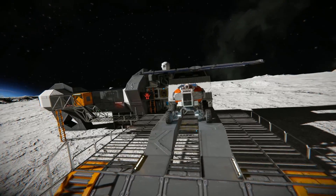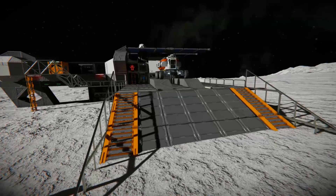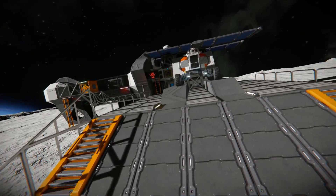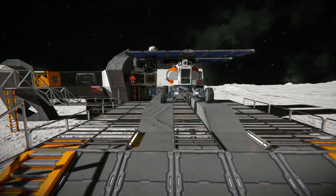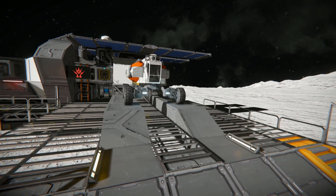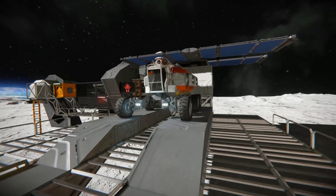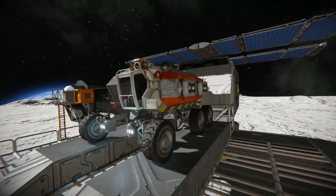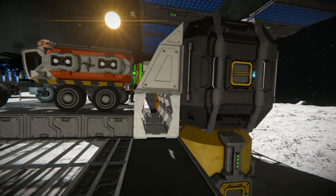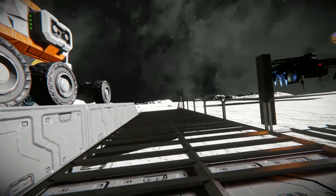Starting with the little ramp, up the stairs we have some ramps with windows along the side creating a fake railing. Coming up to the vehicle platform we've got some raised half sloped blocks onto some half blocks with a bunch of unfinished catwalks to finish off this area, with lights to make sure you can see in the dark. The vehicle is just sitting on top of there.